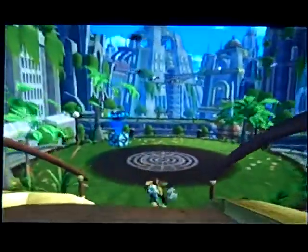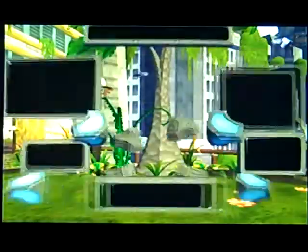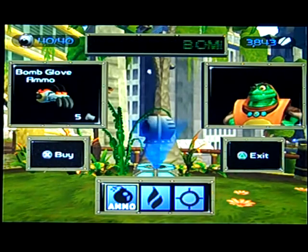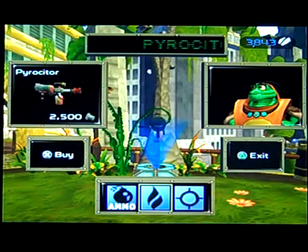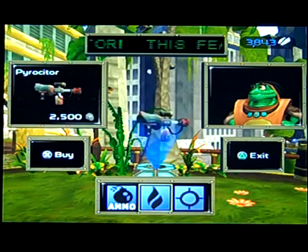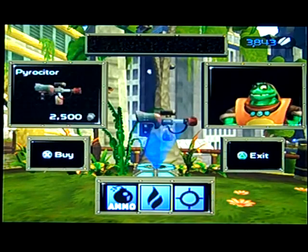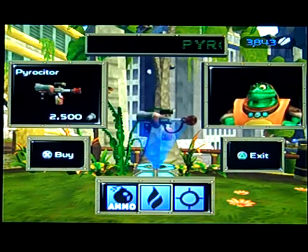This is the Gadgetron vendor — this is what we use to get weapons and buy stuff. We have two weapons available: the Pyrositor and the Blaster. They both cost 2500 bolts and we have 3843 bolts. I'm going in order, so I'm getting the Pyrositor.